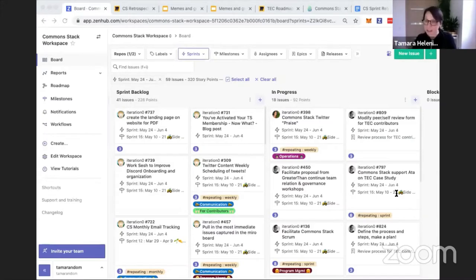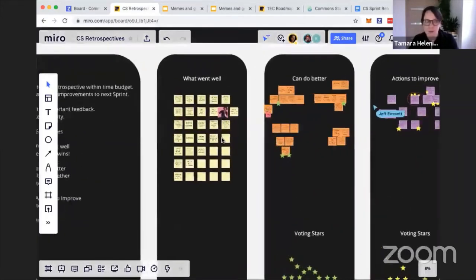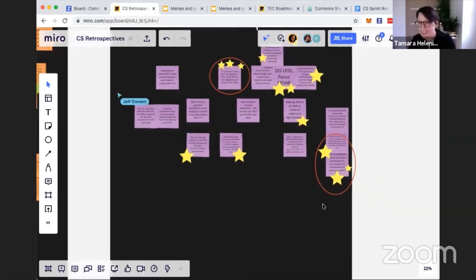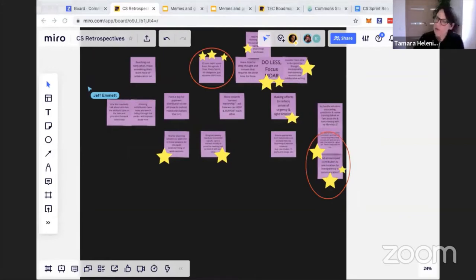We're also working out a process for better managing contributors and onboarding and helping people find things to do. Speaking of companion planting, is there a better pair than CommonStack and TEC? So let's talk a little bit about the TEC. We have some really big news from the TEC this week — a lot of big news. One of the big things is we have two new stewards.